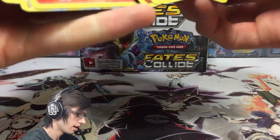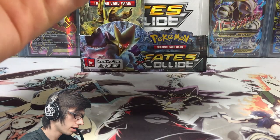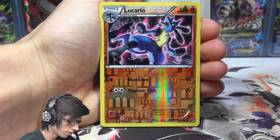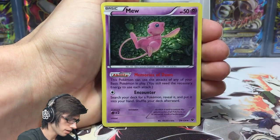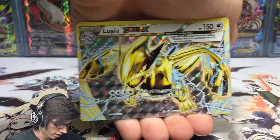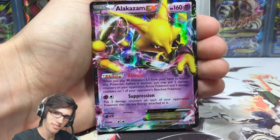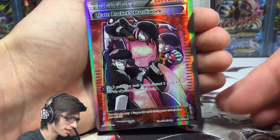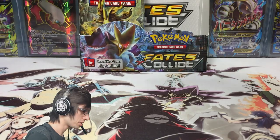Let's have a quick halfway mark recap. We've got reverses: reverse Mew, reverse Lucario, White Kyurem, Kabutops, and Rotom. Holos: Mew, Delphox, and Tyranitar. Breaks: Lugia Break. Ultra Rares: Alakazam EX — the very first pull from this box — and Mega Alakazam EX. Plus the Team Rocket's Handiwork Full Art. Not a bad first half of the box at all.